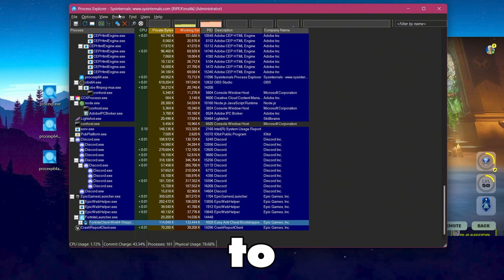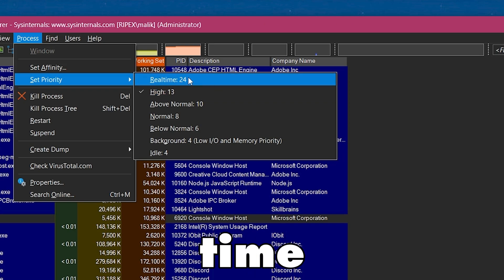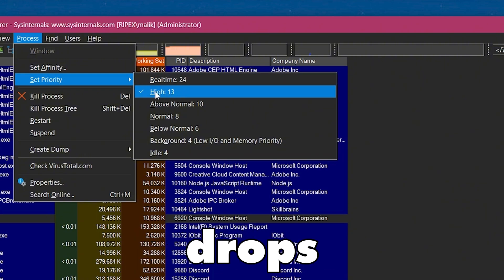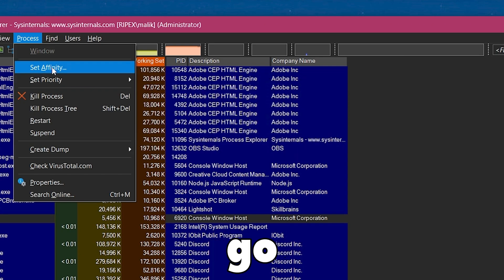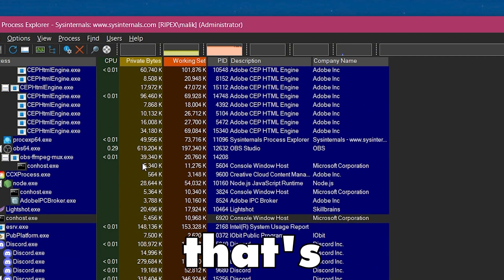Now go to the process list, go to Priority again, and set it to High or Real Time depending on your PC. I recommend High because Real Time can sometimes cause stutters and FPS drops — High is the best option for every PC. Then go to Set Affinity and again make sure to uncheck CPU 0. Click OK and that's it for Process Explorer.